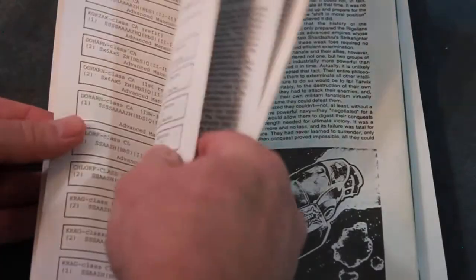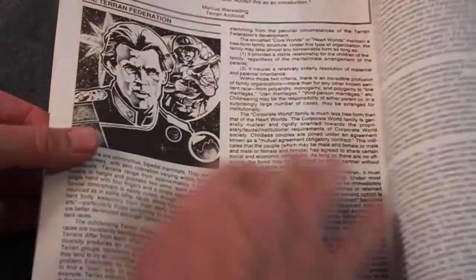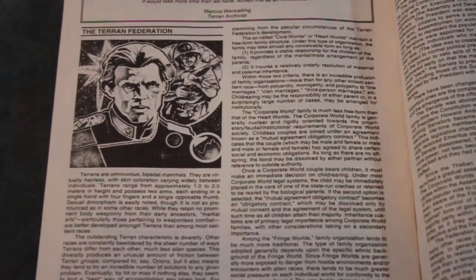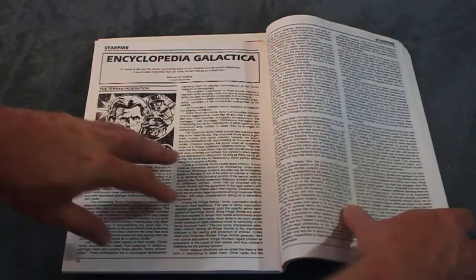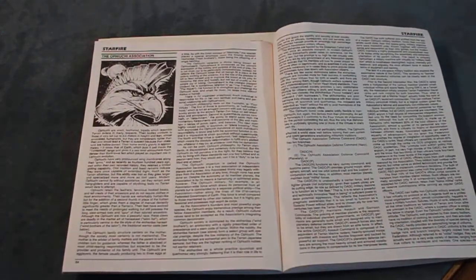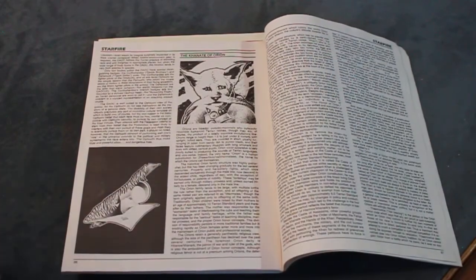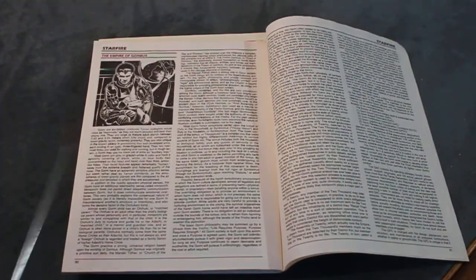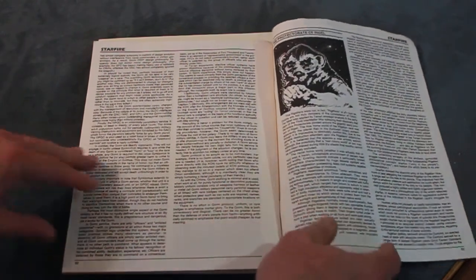As far as theme, it's always good when they talk about the unique universe that it's in. It's got the Encyclopedia Galactica in the back, which talks about the different races: the Terran Federation, the Ofuchi, the Khanate of Orion — which looks like it's descended from mustachioed cats — the Empire of Gormas, and the Protectorate of Rigel — either bears or badgers, can't tell.